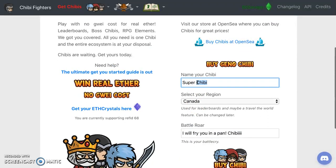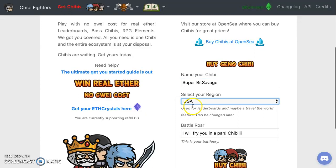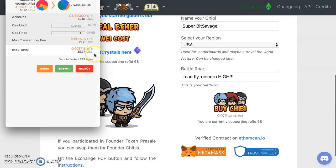I'm going to call this one 'Super Bit Savage.' Let's put in where I'm broadcasting from - leave the comment below, let me know where you're at, where you're tuning in from. Let's do a royal cry - 'I can fly, unicorn high.' There we go, we're gonna buy it. Click on that 'Buy Chibi' button - $35 bucks, nice. That is a good price. Let's go with submission.